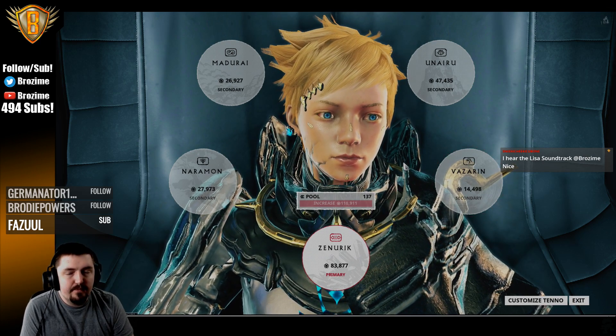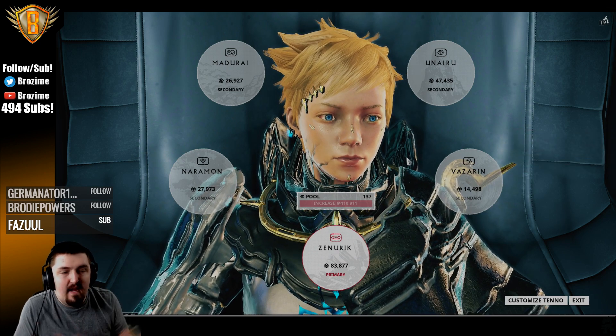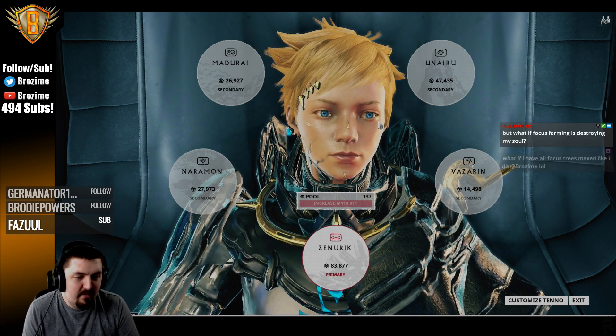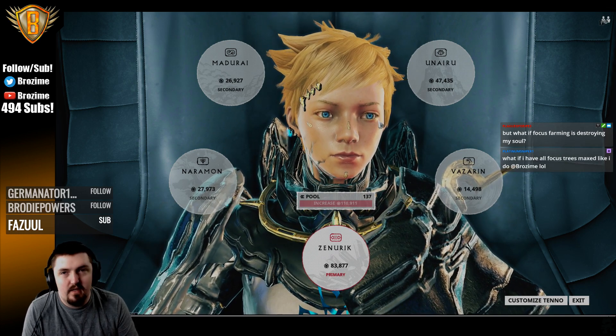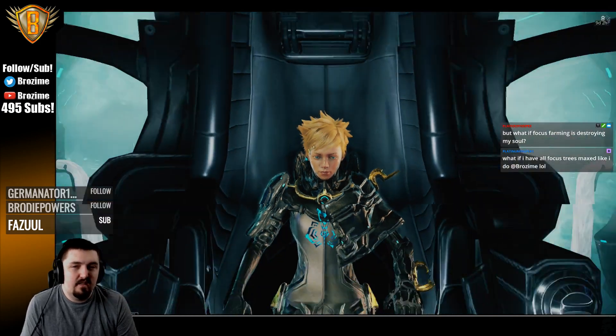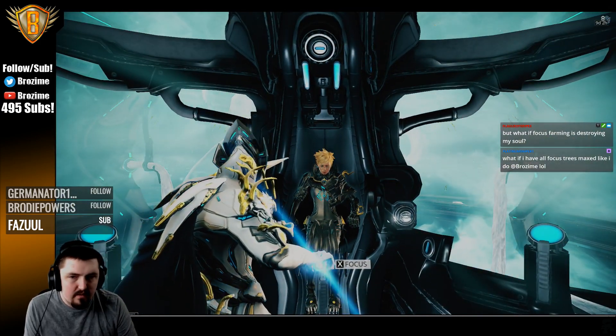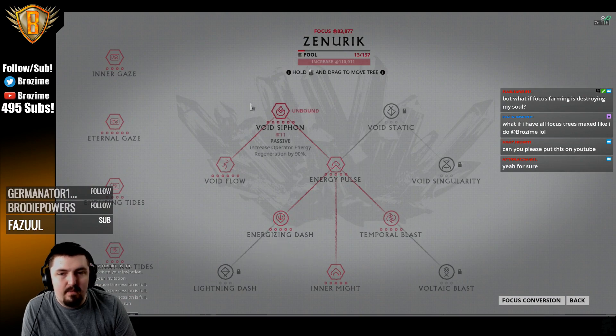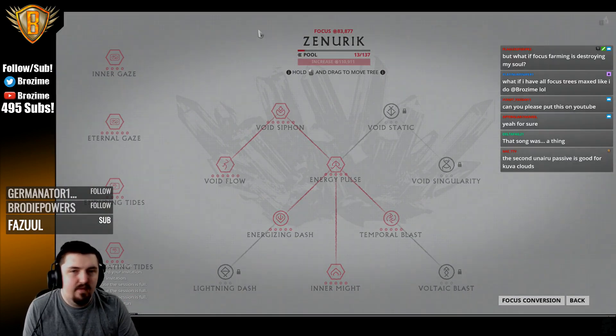That's basically what's up with focus in general — that's everything realistically useful, and then the top end is just max it all. If focus farming is destroying your soul and you're hunting eidolons, then you're already done. If you don't care about hunting eidolons, just get the basic energy nodes and maybe the go-fast bundle, and then you're done.